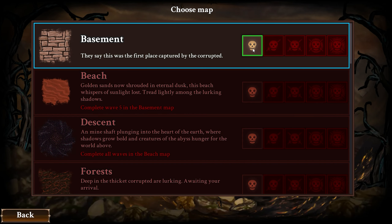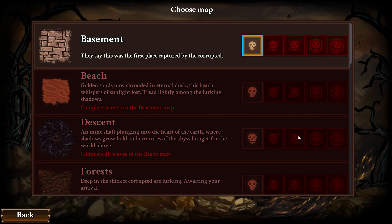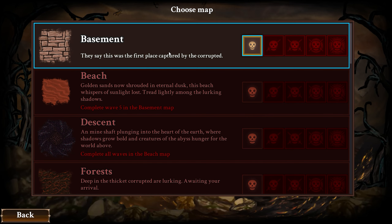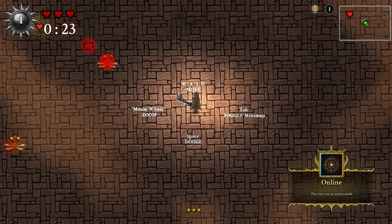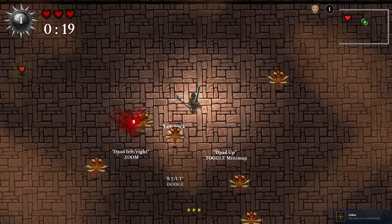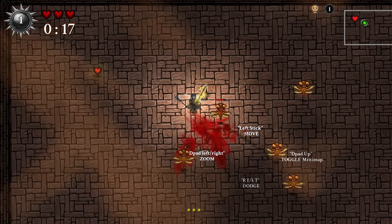Choose map — Basement, Level One. Let's do it. Basic vampire survivor type thing: auto attacks and you just position and kill stuff. Very unique art style — I've not seen an art style like this, especially in this genre. And I have three hits until I'm dead — okay, I see the hearts up there.